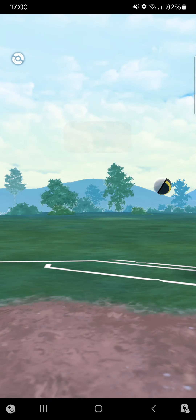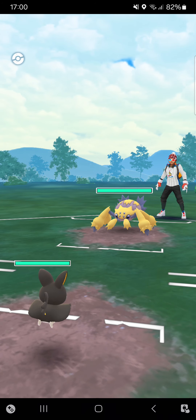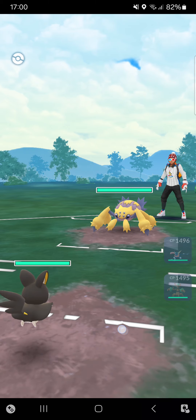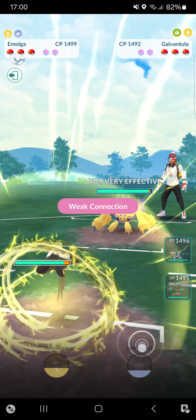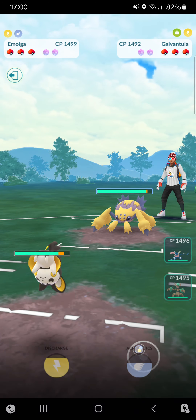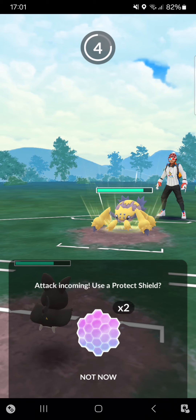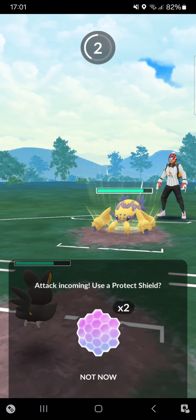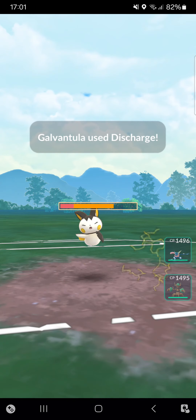Going against Nikitenga — very interesting one, Galvantula lead. I think I can stay in here, but Galvantula isn't the best matchup. I hope it'll be a Lunge but it's a Discharge, so I switch into my Trevenant to save my Emolga.